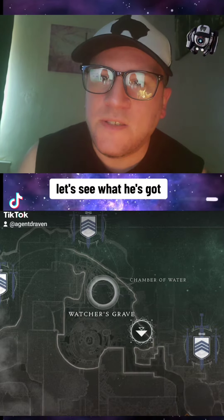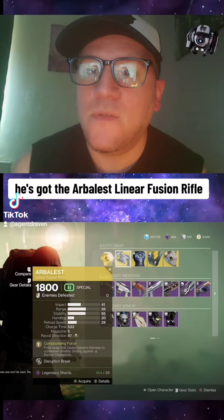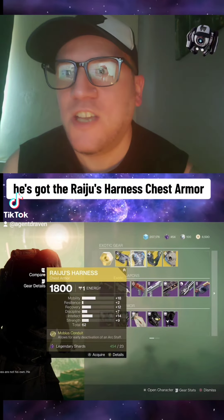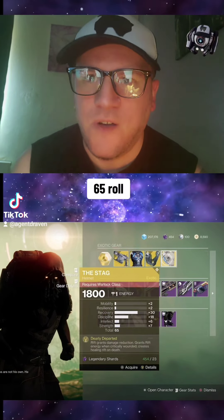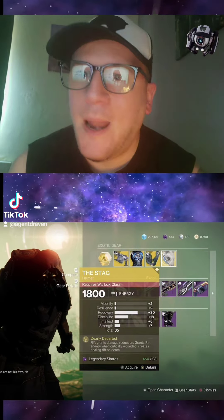Hello Guardians, it's that time of the week again where Xur returns and he's on Nessus at the Watcher's Grave. Let's see what he's got. He's got the Arbalest Linear Fusion Rifle, and for Hunter he's got the Raiju Harness Chest Armor with a 62 roll. For Titan, the Eon Safe with a 68 roll, and for Warlock the Stag with a 65 roll.